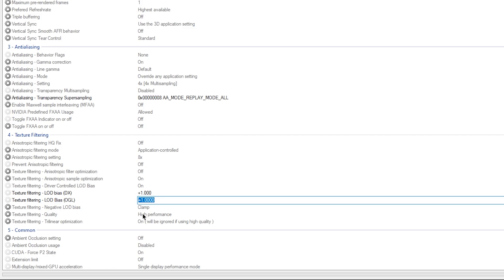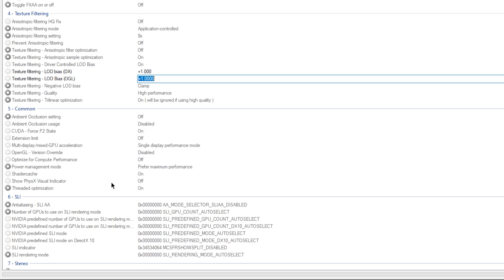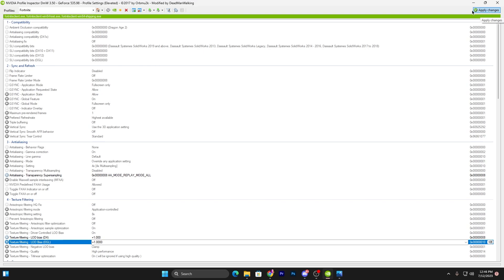Now go to Texture Filtering Quality and set it to High Performance — by default it should already be on High Performance. Scroll all the way down to find Power Management Mode, which is also by default set to Optimal/Maximum Performance if you have it enabled in your NVIDIA Control Panel.